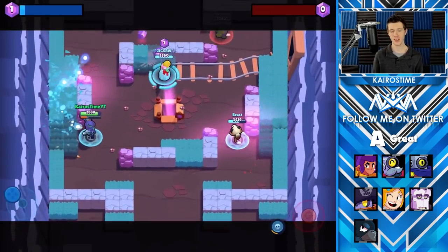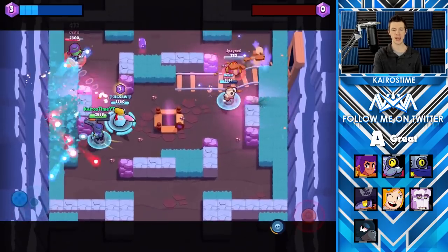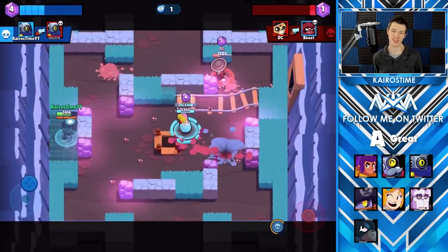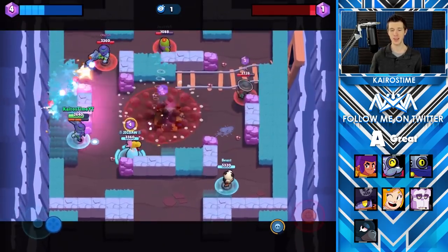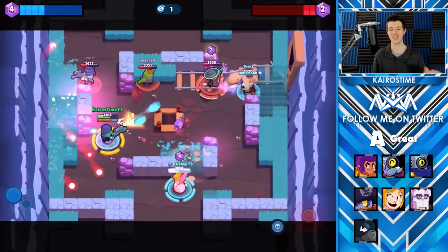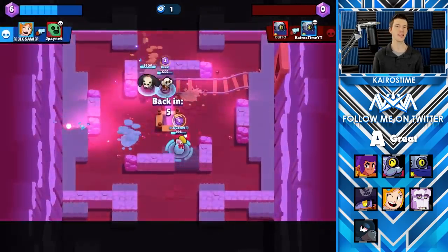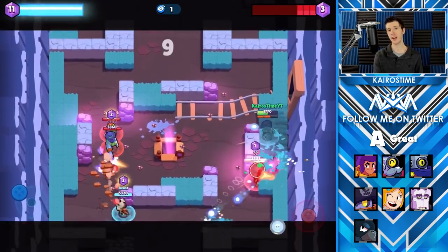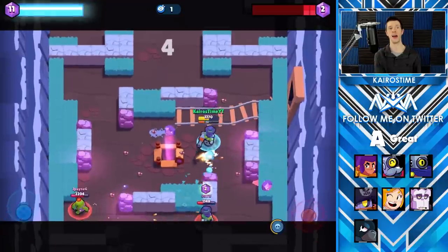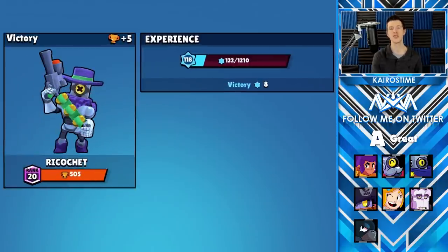Ricochet's next. With Ricochet's star power, each bullet deals an additional 80 damage if they hit a target after bouncing off of a wall first. With five bullets, this increases total damage by 400 damage per attack — a 20% damage increase — and that's an additional 960 damage with his super. This can definitely benefit Rico if you are skilled enough at using him. However, most of the time you should be using Ricochet's shots bouncing off walls for the additional range, so it's not super game-changing.